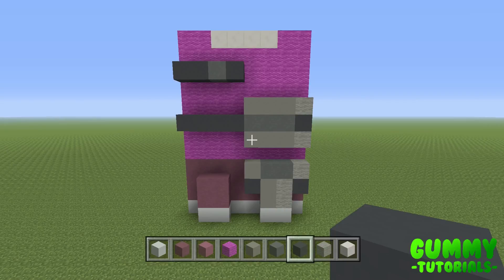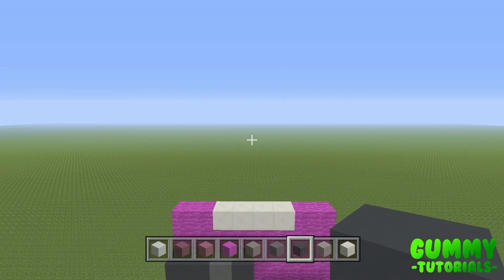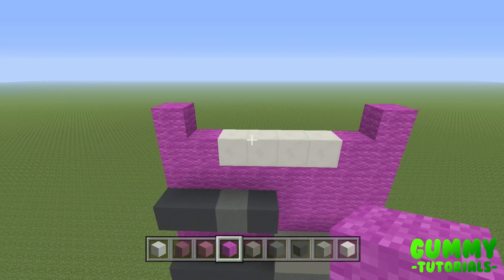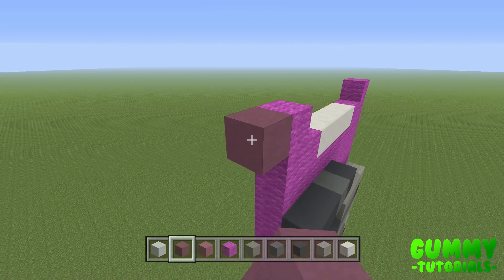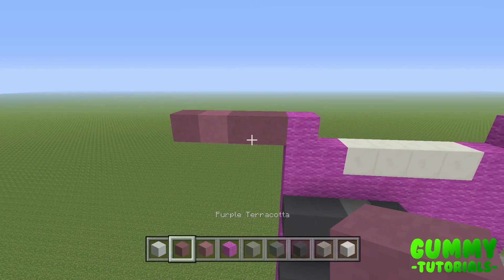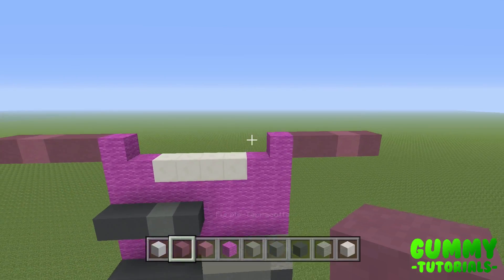The body itself is going to be, just like the legs, a 12 by 8 rectangle. For the first layer, we're going to start off by placing one magenta wall on either side — left and right — and then mark out the hands. On the left side, build two to the left using purple terracotta, one magenta, and one purple — that's a four-block extension to the left. Repeat on the right side: two purple, one magenta, one purple — a four-block extension to the right.